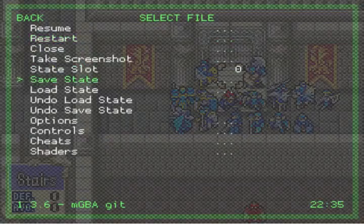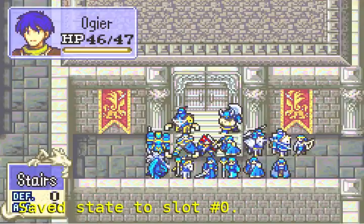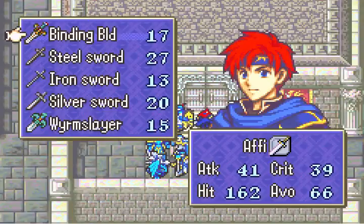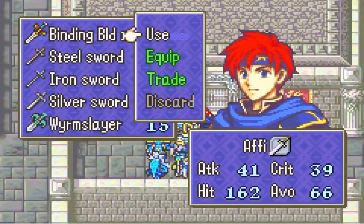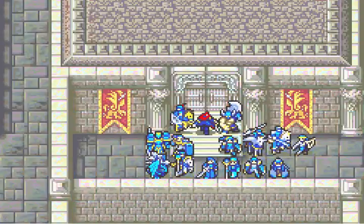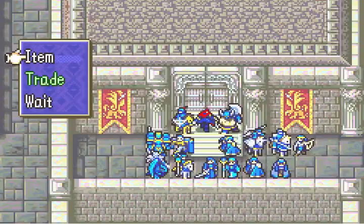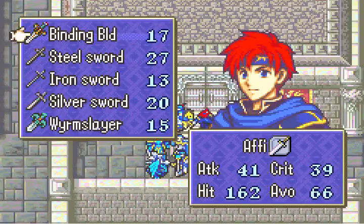You know what, just in the interest of being safe, I will make a save state. It's just to be a little bit cheap, but whatever. To open this, you equip the Binding Blade here. You can use the Binding Blade to actually heal Roy for 20 HP, but don't - it takes up a use of the Binding Blade. Ultimately, you can just have a healing staff.